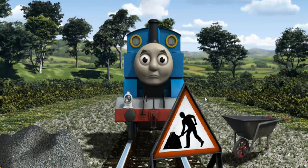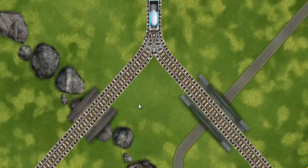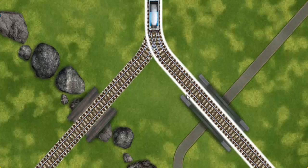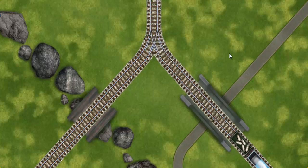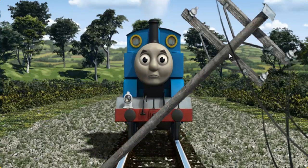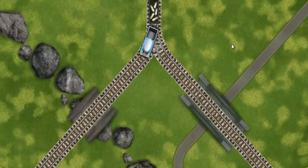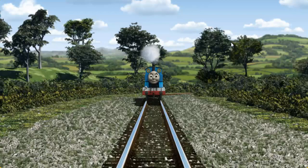Suddenly, Thomas had to stop. Because of track repairs, he needed to go a different way. Find the track that goes over the shortest bridge. Thomas was on the wrong track. He needed to go a different way. Find the track that goes over the shortest bridge. All clear.